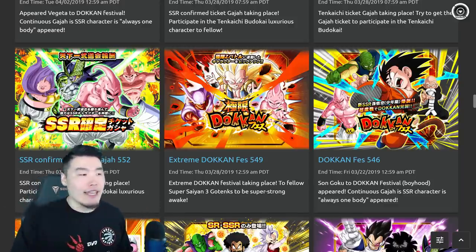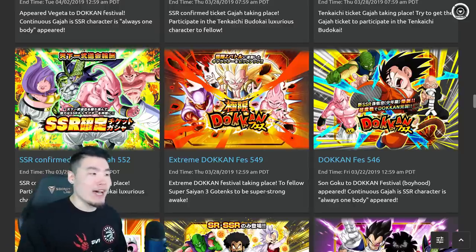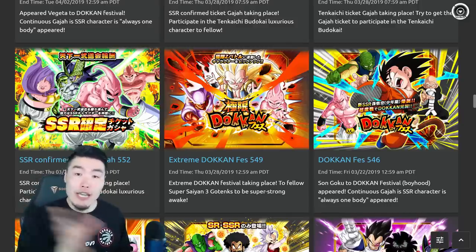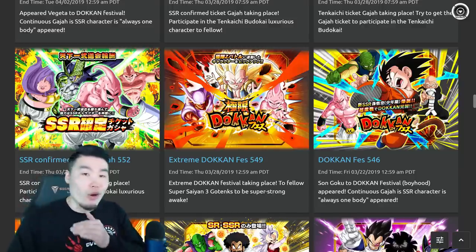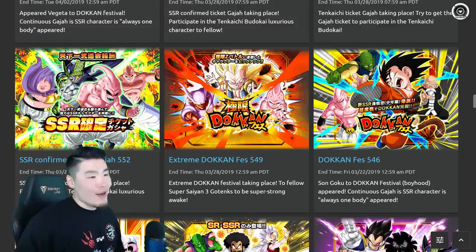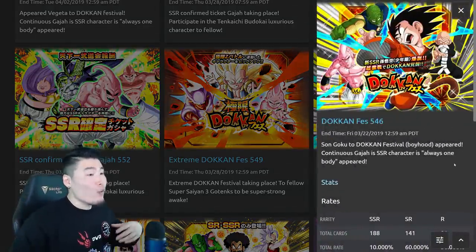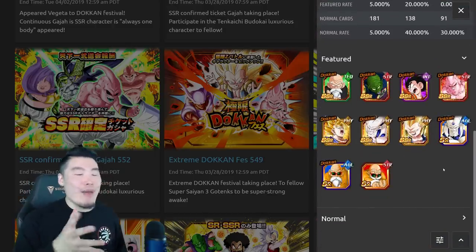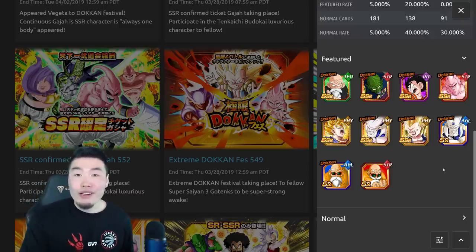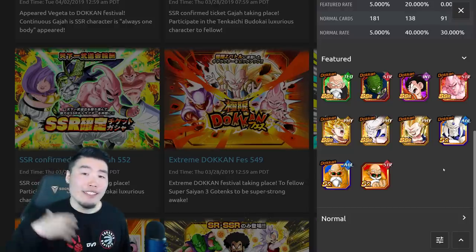I'll try to present these banners in the order I think they'll most likely come out in. But you guys know that Bandai likes to change things up sometimes when it comes to Global compared to JP releases, so they could come in a different order. Now, the current banner on Global right now is the Int Kid Goku banner. While it's not the worst banner out there, it's just not very hype either. I feel like 95% of the global player base has already committed to completely skipping it.